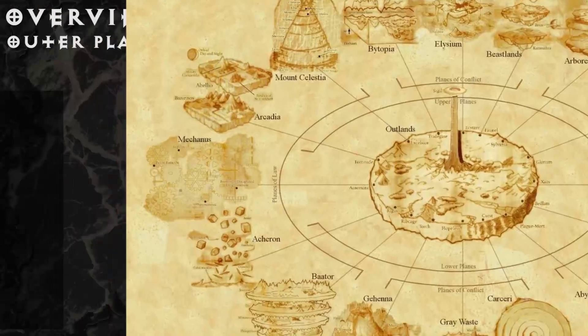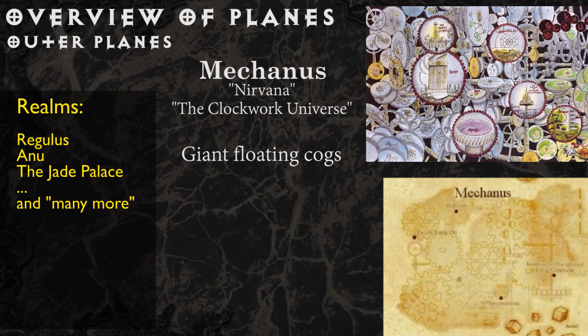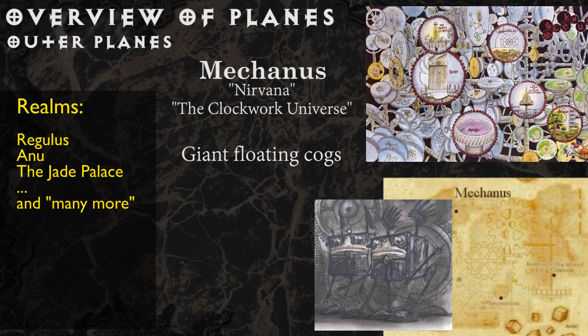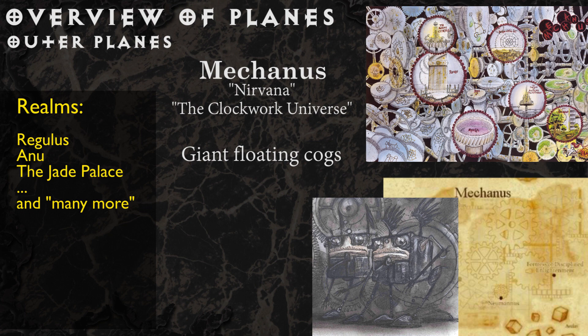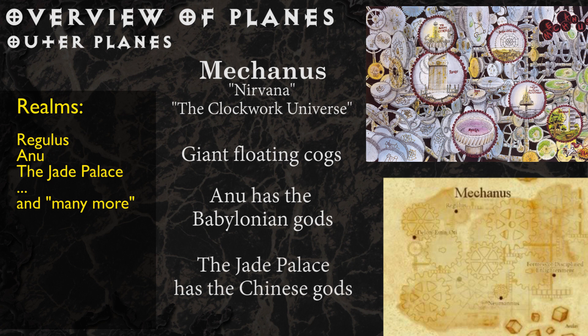Mechanus, also known as Nirvana or the Clockwork Universe, is a world of giant cogs that hover through space, some as big as hundreds of miles across. The realm Regulus most represents the spirit of Mechanus, being home to Modrons and the power Primus, a deity of regimented order. But some real-world cultures have been stuffed in this plane as well: the realm of Anu is home to the Babylonian pantheon, and the realm of the Jade Palace is home to the Celestial Bureaucracy, which contains the whole Chinese pantheon.